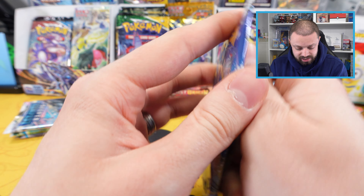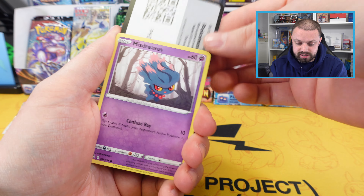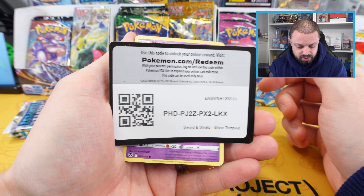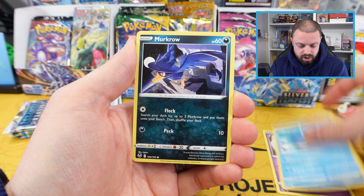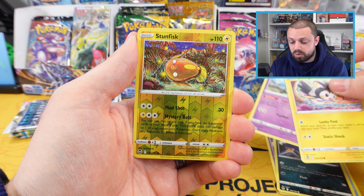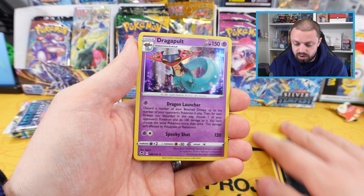Let's crack open the packs and see if we're lucky enough to get any bonus hits to go with our promo and our pin. Starting with Silver Tempest — we got a Misdreavus, Wailmer, Murkrow, and Morgrem all the way through to a Stunfisk and a lovely Dragapult holo. Very nice.